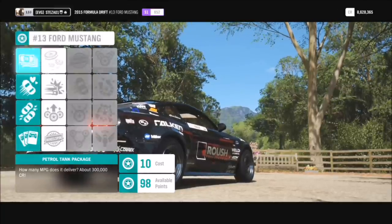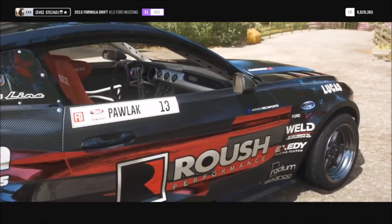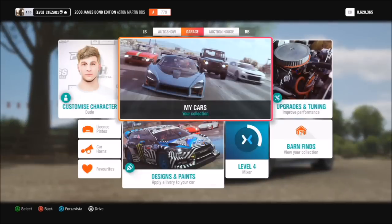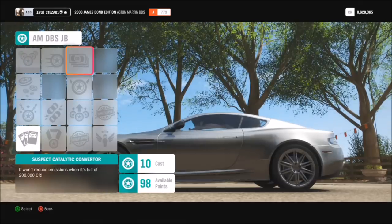All you've got to do is go and farm some skill points by hooning around for a little bit to get a stack of points. If you've also got the Aston Martin from the James Bond pack, you can get 200,000 credits from that as well.